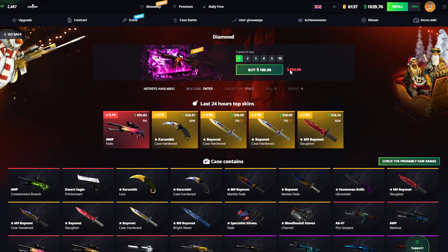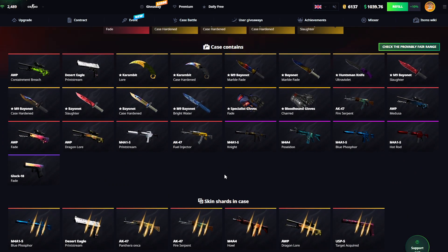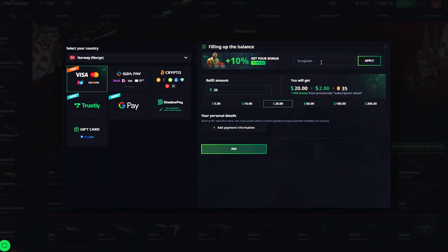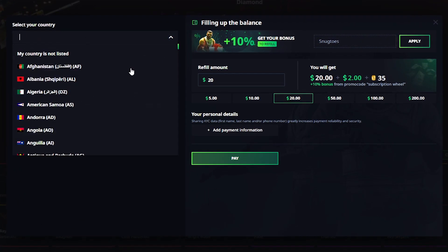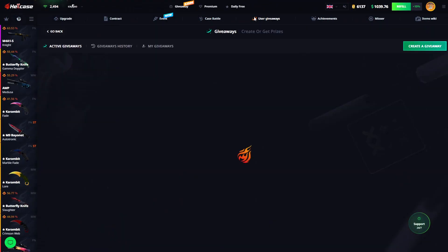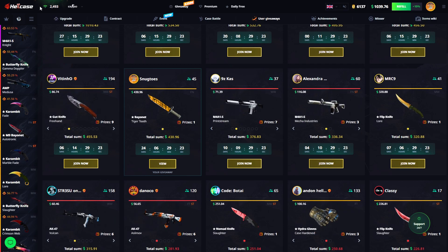It's $190, kind of discounted permanently from $200, with all the skins you could wish for and all the shards you want to get. If you guys want to check out Hellcase for yourself, there's a lot of cases and a lot of battle options. You're also gonna get a 10% deposit bonus using my code SNACKTOWS, and you have a lot of deposit options depending on your country. If that's not enough, you can also join my $430 Bayonet Tiger Tooth giveaway.